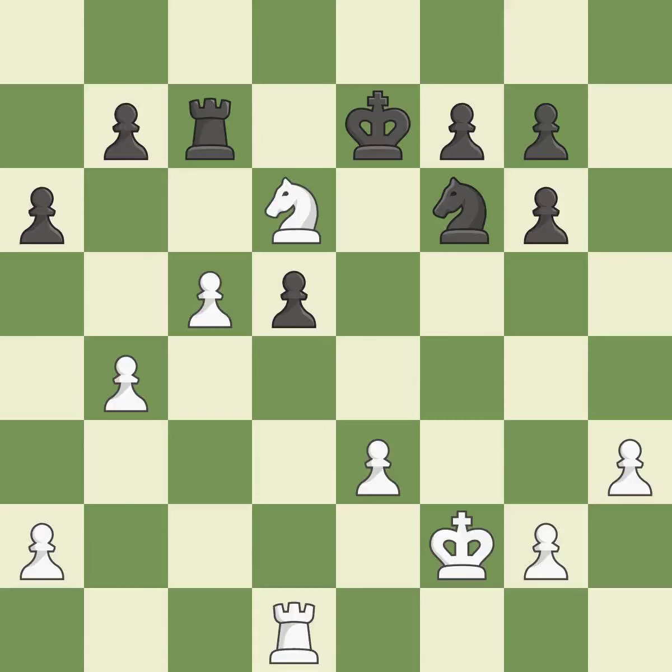In the endgame, an active king is essential, and removing it from the rear rank is the first step.